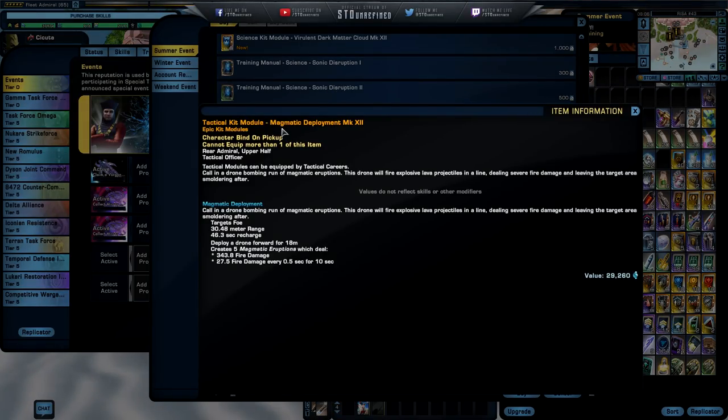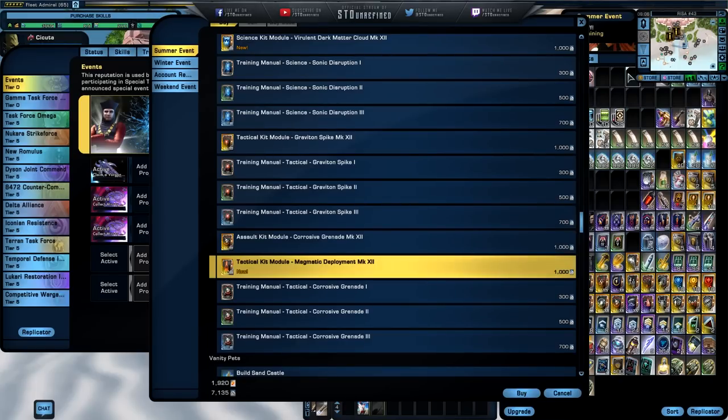For the tactical character there is the Magmatic Deployment: a drone that fires explosive lava projectiles in a line dealing severe fire damage and leaving the target area smoldering. Deploy a drone towards 15 meters, creating five magmatic eruptions which deal fire damage and fire damage every 0.5 seconds for the next 10 seconds. Let me grab a science and engineering character and show you guys this in a PvP match.